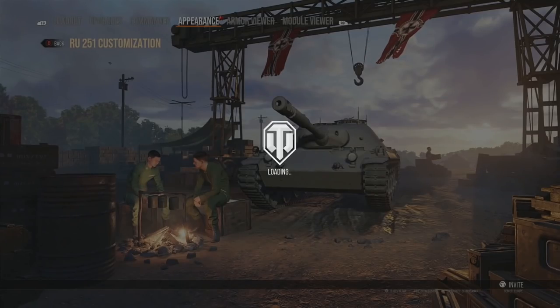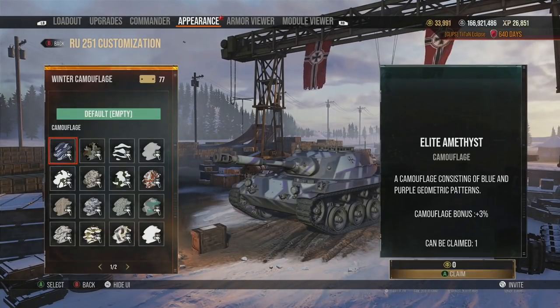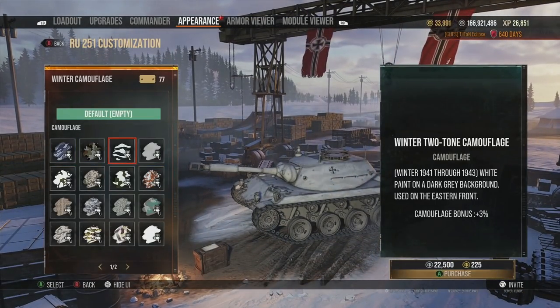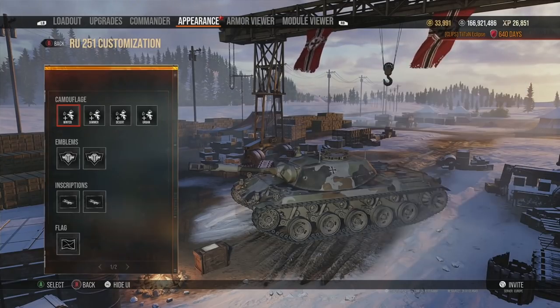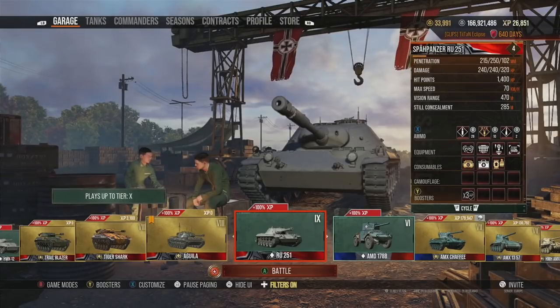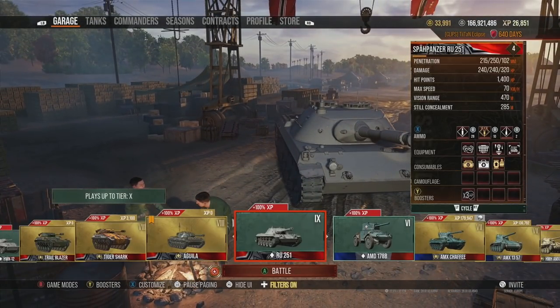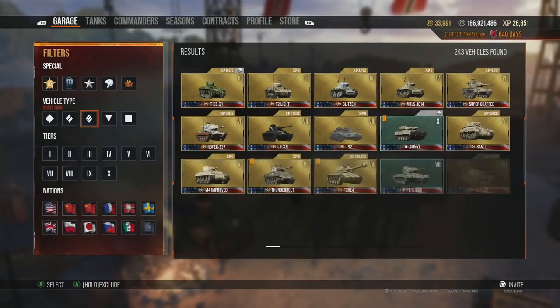One thing to add: if you're trying to get better, put camouflage on your tank. It gives an extra 3% bonus to your camo, which might seem small, but it's 3% more than anyone else without camo, so it will help in the grand scheme of things.